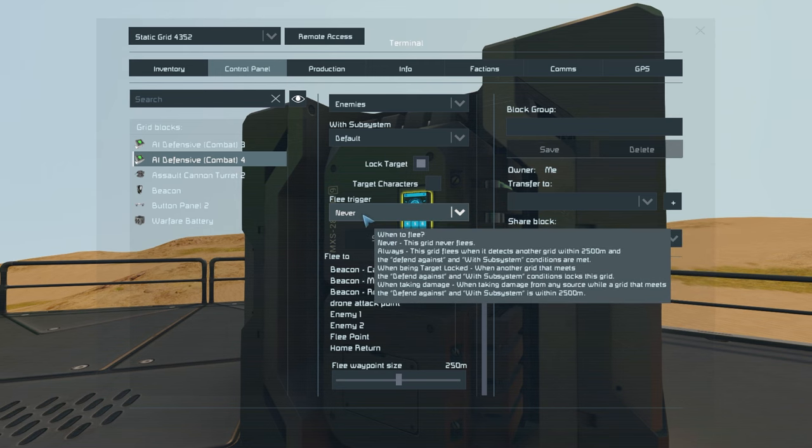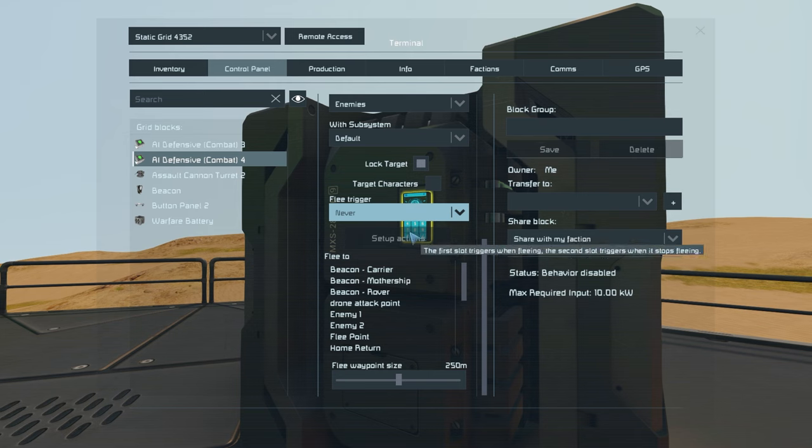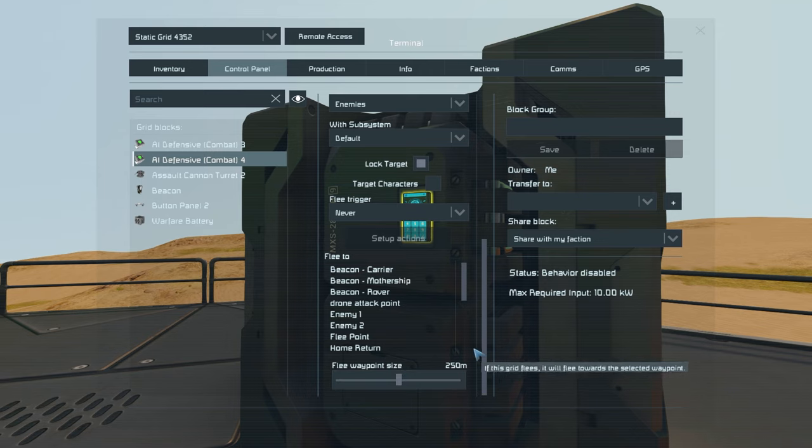Then we get to the more interesting sections. We have something called flee trigger. In flee trigger we can set it to always flee, whenever it is taking damage, or when the target is locked. Underneath we also have flee to, where we can either set a beacon or a GPS point. You also need to set the flee waypoint size, which is the distance to the selected waypoint the grid should be to consider it reached. So if it is within 250 meters of a selected beacon or GPS signal it will consider its target reached and it will stop fleeing.